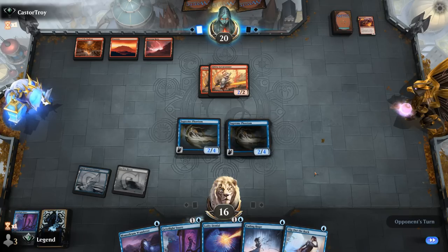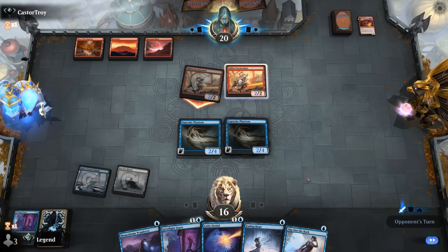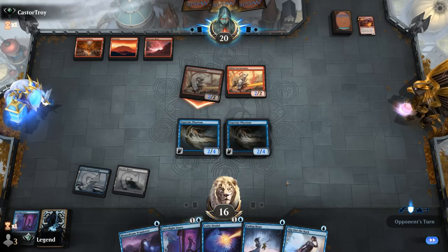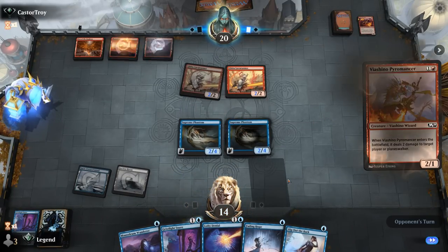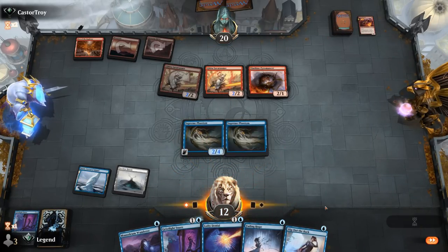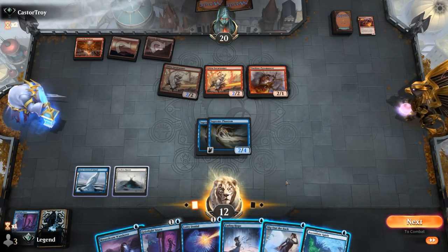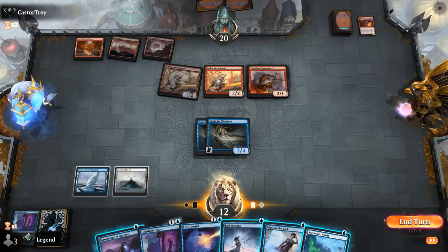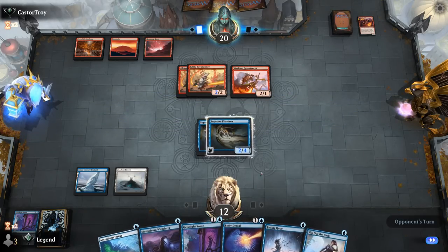It's a Solskar Mage — I want to counter a creature. Let's go with Snare over Denial. Still no land, but another Phantom's not bad — now both are 2/4. We'll hang back. Not sure about blocking if the opponent attacks since we don't have protection available. We can take the hit and then next turn keep our shields up, unless they're willing to use two burn spells on a Phantom. Just one Laverrunner attacking — we'll take it. A Paramancer comes down; we're at 12 on the burn deck, but they'll have a hard time getting past our Phantoms now.